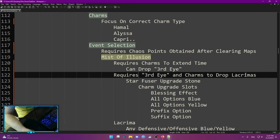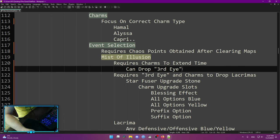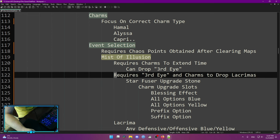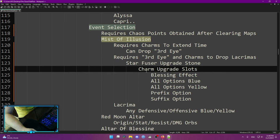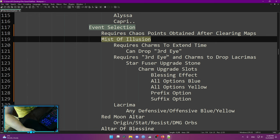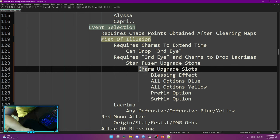The Third Eye is required to drop Lacrimas. The first time you do Mist of Illusion, you use charms and have a chance to drop a Third Eye. The second time you open Mist of Illusion, you use that Third Eye and charms to open a portal, and in that portal you can drop Lacrimas. At the same time during the Mist of Illusion event, you get Star Fuse upgrade stones, and with those stones you can do charm upgrade slots. This one event opens up so much stuff and damage early — it's necessary to do. On fresh accounts I do it at around level 85, even before level 100.